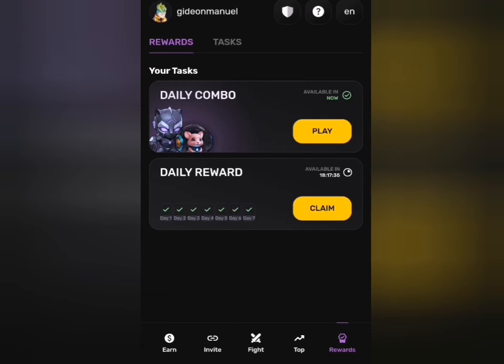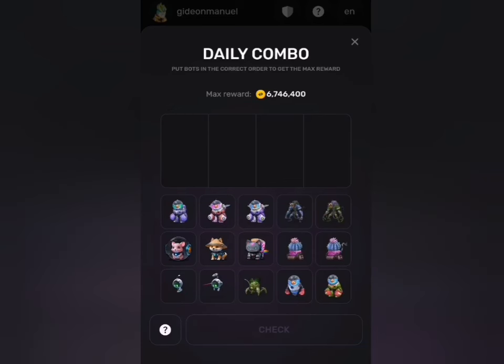Next, head to the daily combo section and begin picking your cards for today. Click on play and we begin to arrange. Note that we have 15 cards here.